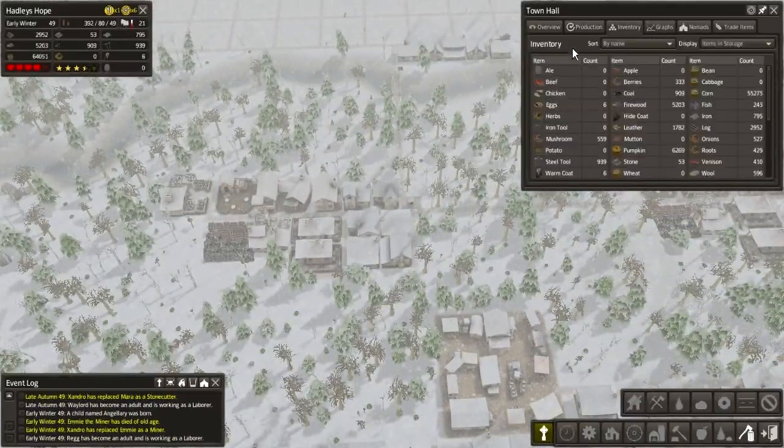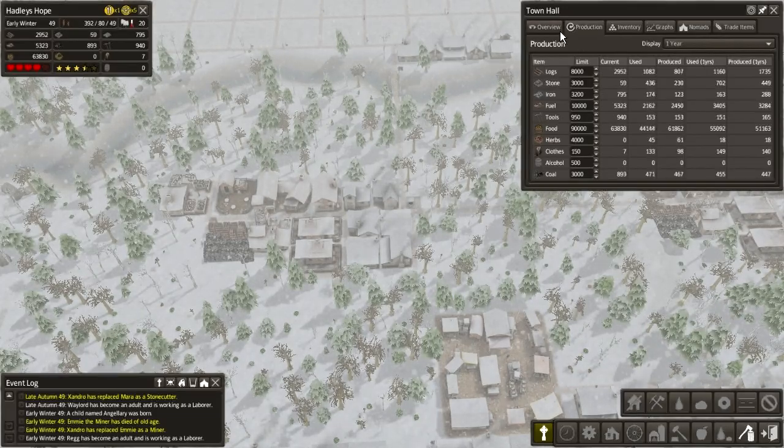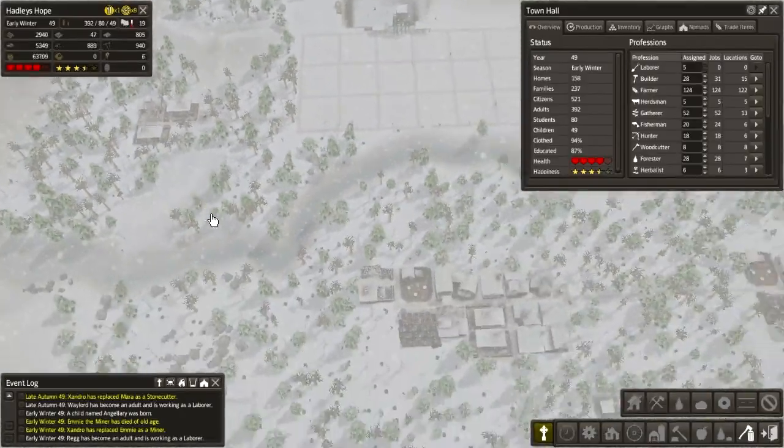Inventory — herbs: one. Really? Still not doing very good for herbs. Used 45, produced 61. I wonder why they are not working as efficiently as normal. That's kind of odd.